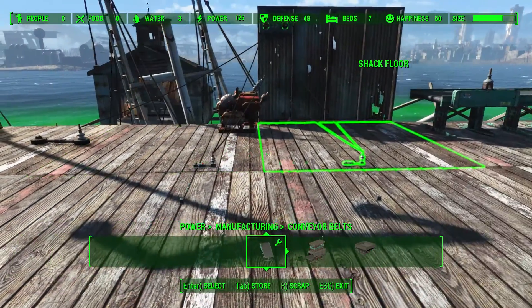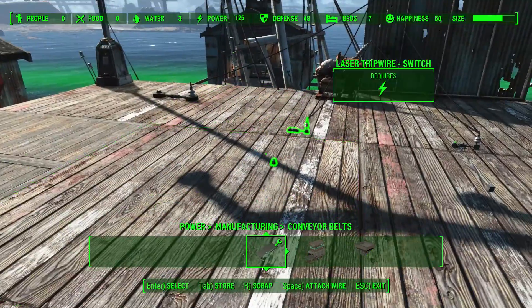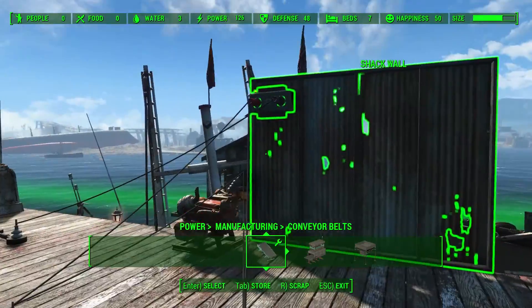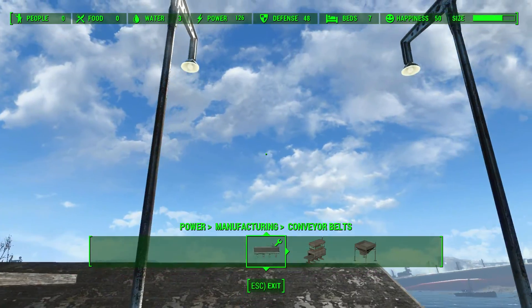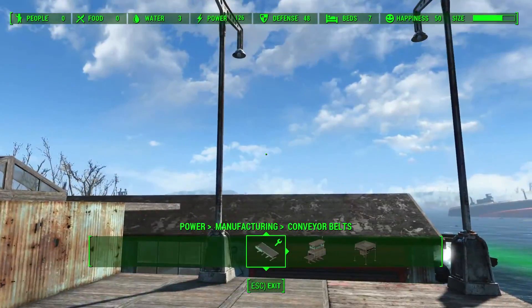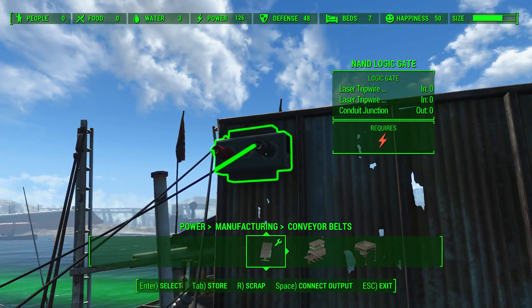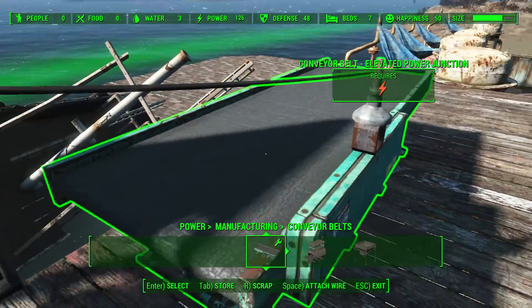So imagine walking into a factory and then suddenly all the lights come on when you walk in. And what you can also do is we can connect the factory as well.